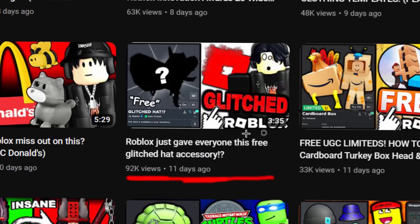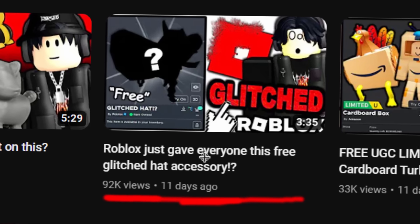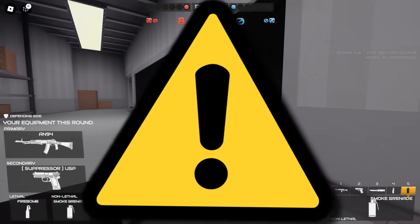There was also this other glitch which happened 11 days ago - I made a video about it. Basically, Roblox put this free weird accessory in everybody's inventory. It was a hat and it was stuck at the top page of your inventory, which was kind of annoying.